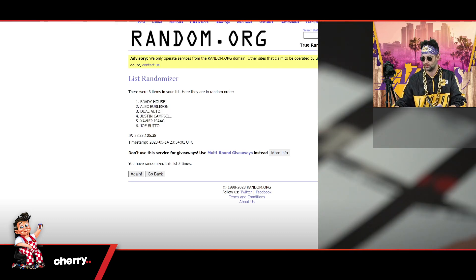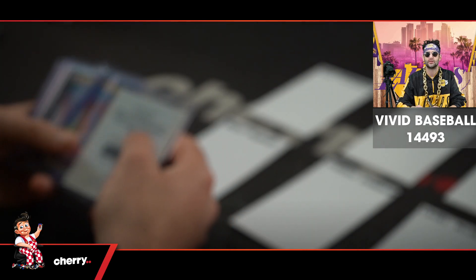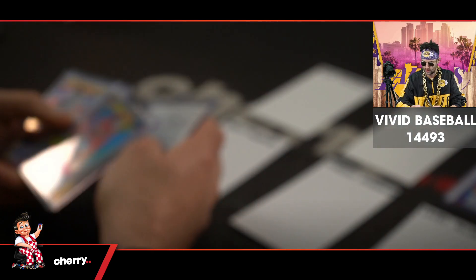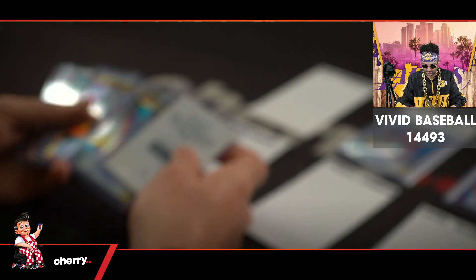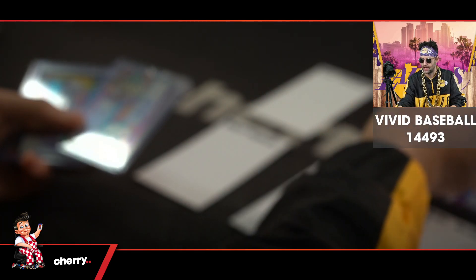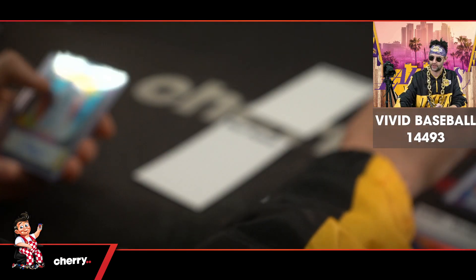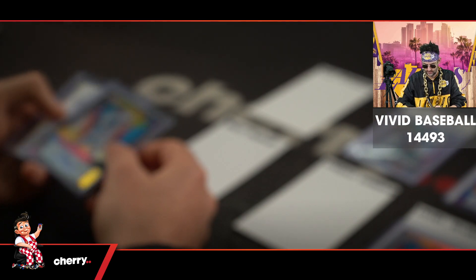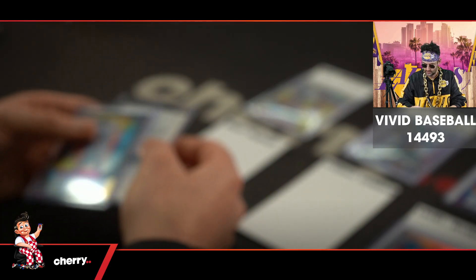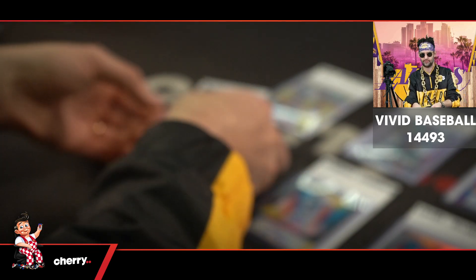Joe at the bottom, Brady at the top. So Brady House goes to Leanne. Alec goes to Leeway. The dual auto goes to Alex. Justin Campbell goes to Kurt. The Xavier Isaac redemption goes to Brett. And Jose Butto goes to Wiromo. Excellent. Done.